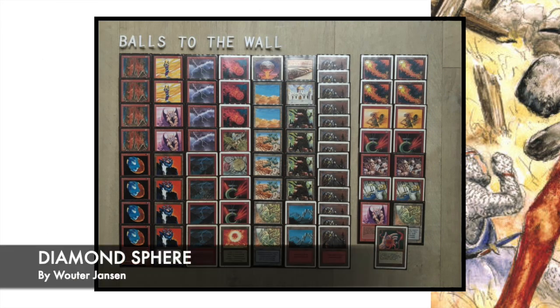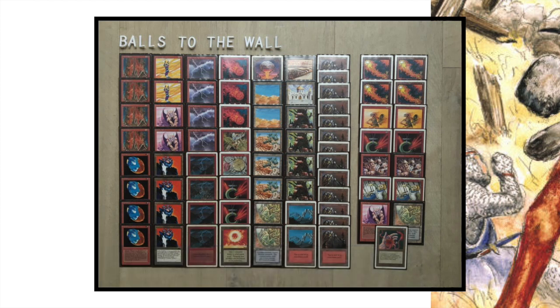Here we see the deck of Wouter Janssen — Diamond Sphere — named after two cards: Diamond Valley and Gravity Sphere. Diamond Valley is a land from Arabian Nights. You can tap it, sack one of your creatures, and gain life equal to its toughness. That's quite a good card in combination with the walls Wouter is playing — Wall of Earth and Wall of Heat. It's also really nice with the Rook Egg. You can sack the Rook Egg, gain three life, and get a 4/4 Flying Drake.